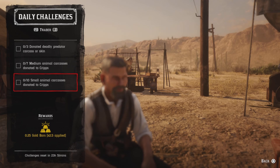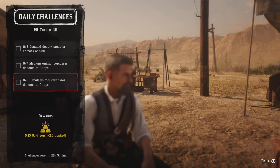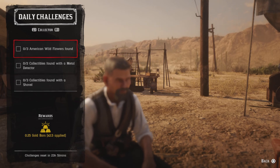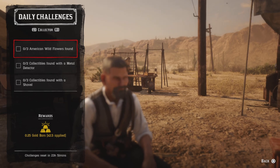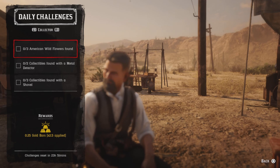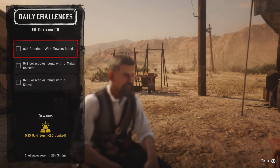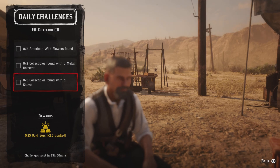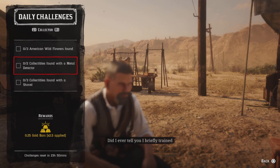Ten small animal critters donated to Cripps — these are any animals that go in your satchel, such as bats, frogs, rats, toads, squirrels, chipmunks, and crows. Bring ten to Cripps. Three American wildflowers — use a gene rope or check the link below. For two coins collected with a metal detector and three fossils collected with a shovel, coins and fossils are the easiest — just skip both of the others.